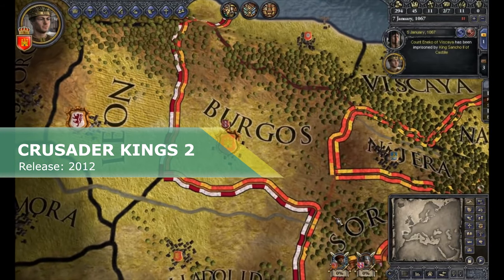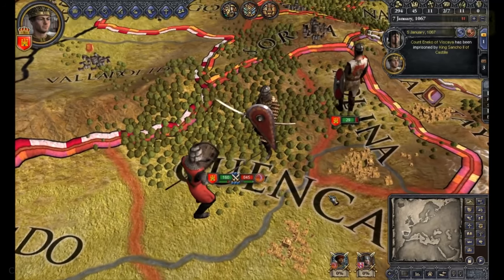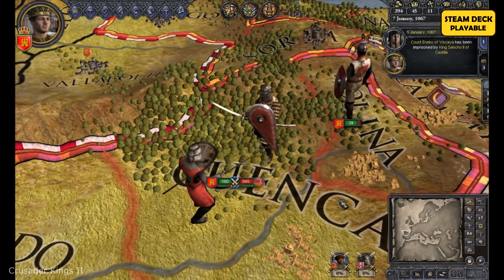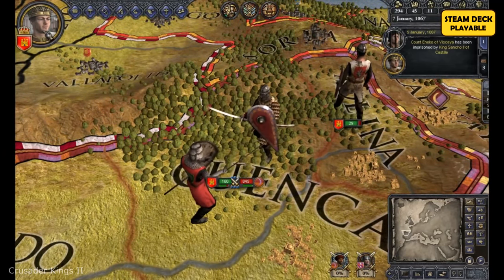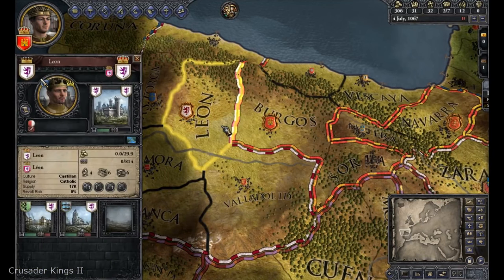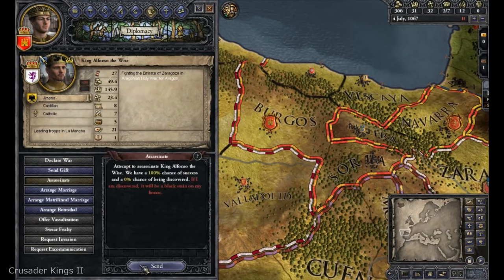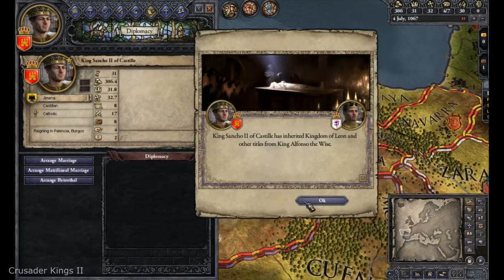Crusader Kings 2 — a game for slow thinkers. No real-time combat, no splattering blood, just plain politics. A real gem for civilization fans. The game is made so well that on Steam it holds tens of thousands of reviews and 90% of them are positive. Crusader Kings 2 is set in medieval Europe with parts of Africa, the Middle East and India as well.